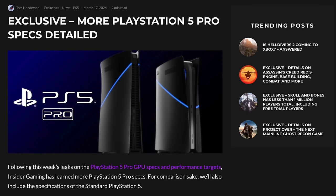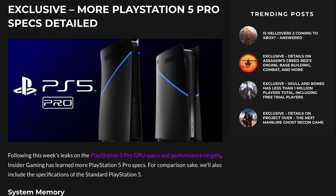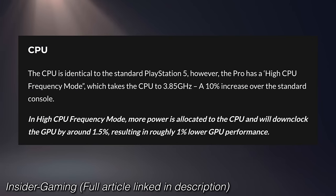Now we have more details on the rest of the PS5 Pro spec sheet courtesy of Insider Gaming. On the CPU side, the current PS5 is an AMD Zen 2 CPU capped at 3.5 GHz — it runs in a reverse boost clock, always at the top end, only dipping under taxing situations. PS5 Pro is still a Zen 2 CPU with eight cores but now running at 3.85 GHz, so it's a very slight increase but principally the same CPU.